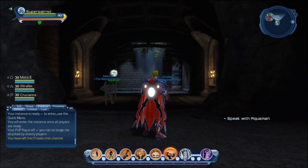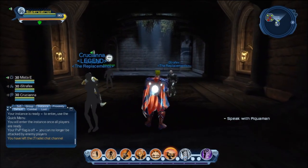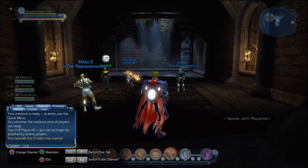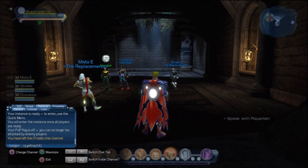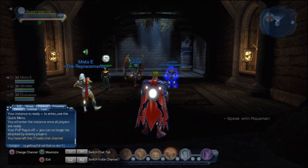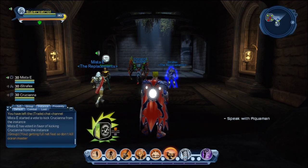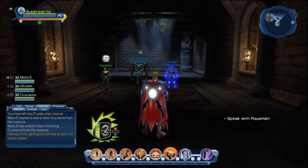Welcome to Dice House for this DCUO commentary. I'm bringing this commentary today to let you all see the summertime event where you help out Aquaman or Ocean Master depending on your hero or villain, and go in there — it's kind of like a gauntlet type thing with a few tricks you've got to do to beat him.